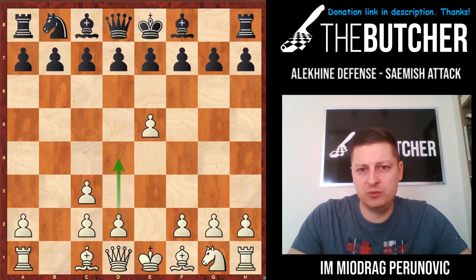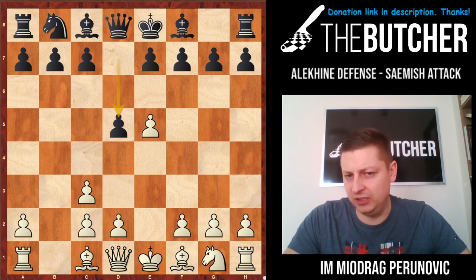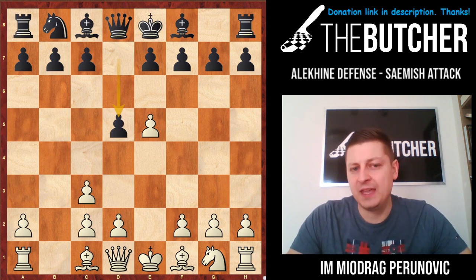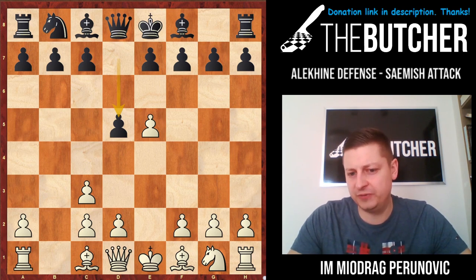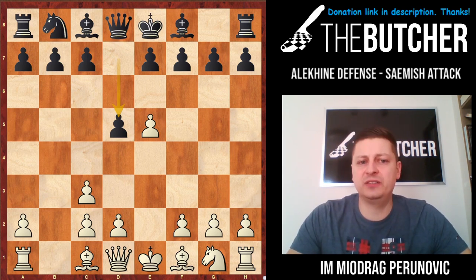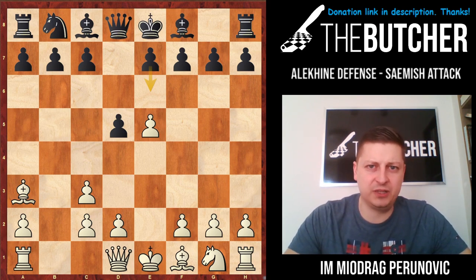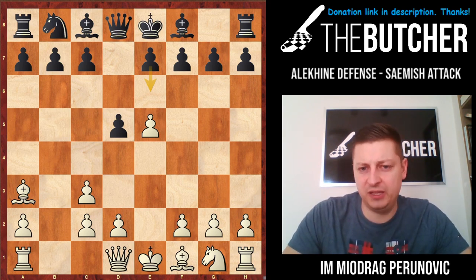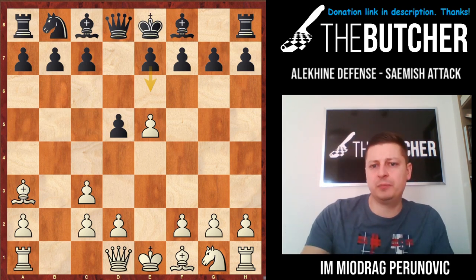After b-takes-c3, we focus on d5 moves. I mentioned Tal in the beginning of this video — I'm not going to show his approach because it's a little bit old-fashioned, because he played bishop a3. He won that game against Iverson — a nice game in typical Tal style, he just dismantled his opponent. The idea of bishop a3 is to stop e6, because in case of e6 you exchange these bishops.